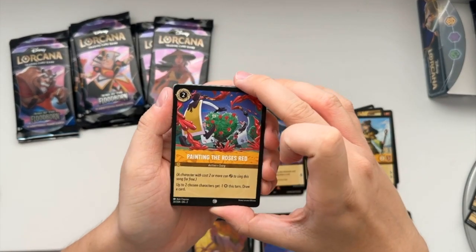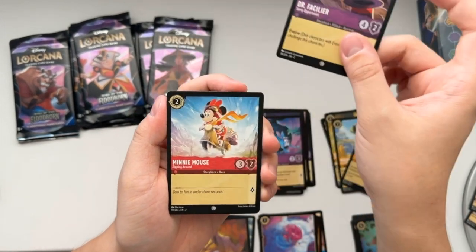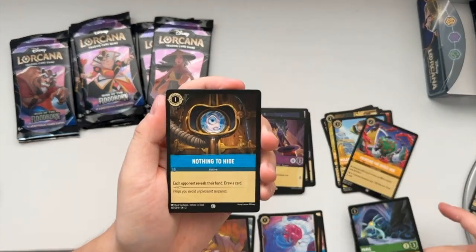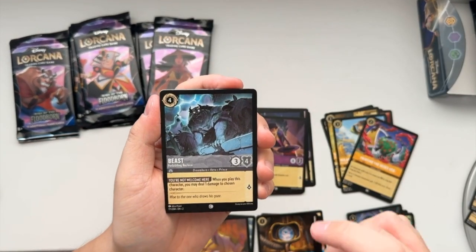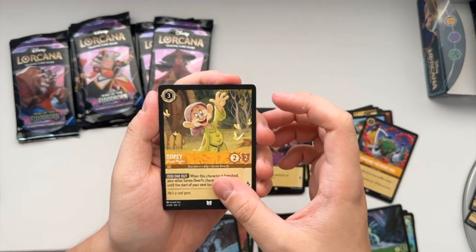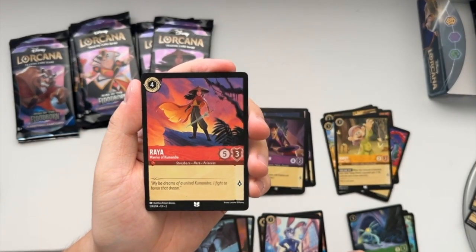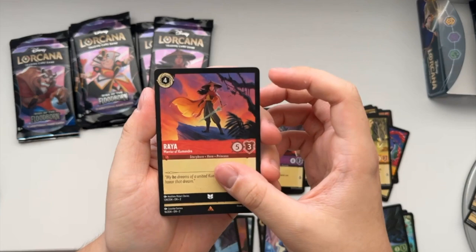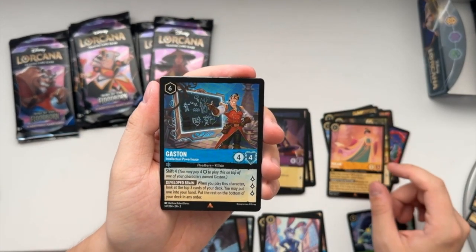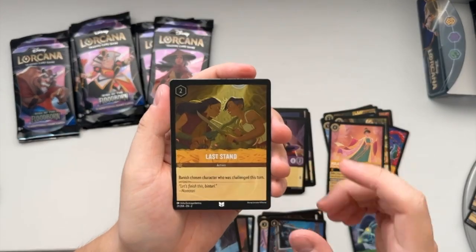We got Painting the Roses Red action song card, Dr. Facilier Savvy Opportunist, Minnie Mouse Zipping Around, Panic Underworld Imp, Nothing to Hide action card, Beast Forbidding Recluse, Dopey Always Playful, Judy Hopps Optimistic Officer, Raya Warrior of the Kumandra, Rare Mulan Reflecting, Rare Gaston Intellectual Powerhouse, and an uncommon foil Last Stand action card.